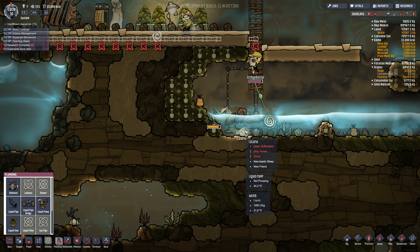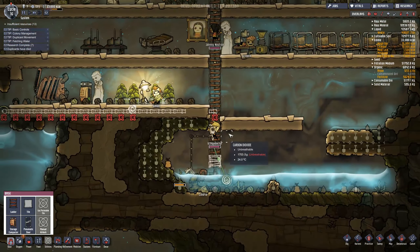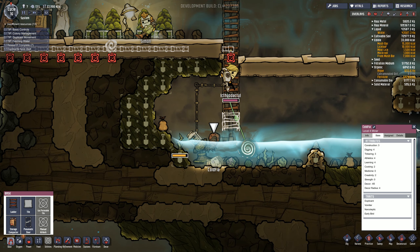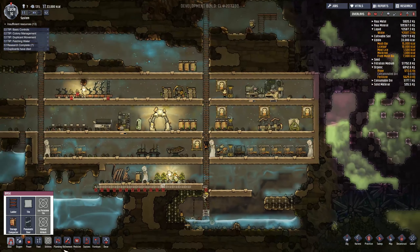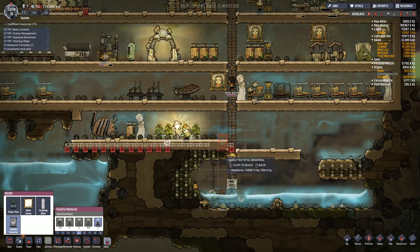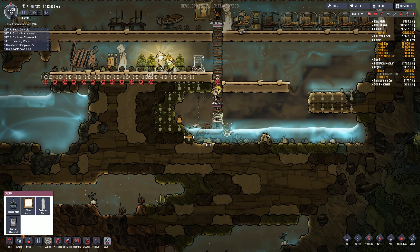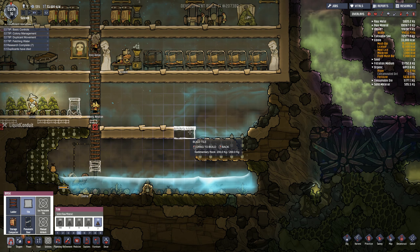Oh no - what happened? Cold Fia, you died from suffocation! What? There was no way to get down to the bottom - oh no, our first death. We didn't have a ladder going down far enough so he couldn't get out of there. Our first death - here lies Cold Fia. He was such a wonderful digger, builder, and researcher. The knowledge you imparted to the colony will live on forever. That's just a tragedy - that's the first time I've had somebody die for any reason. But we get to build something because of that - we get to build a tasteful memorial.